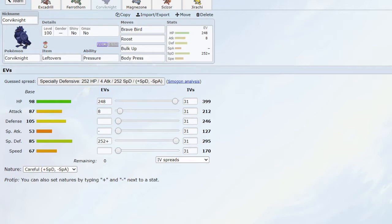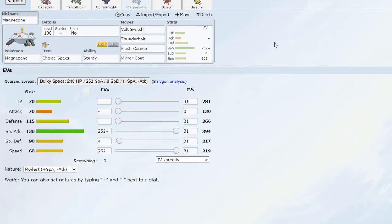Roost is for longevity and stalling out PP. Bulk Up is great for setting up in opponents' faces — this allows Brave Bird and Body Press to become a lot stronger, as well as allowing me to eat more physical hits. Body Press is really good against Rock types and other Steel types, using the defense stat that is boosted by Bulk Up to do more damage without having to invest in Attack, and without being worried about being Intimidated.